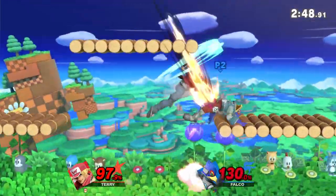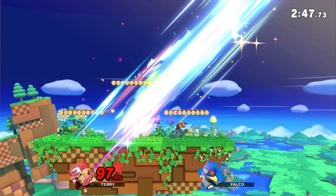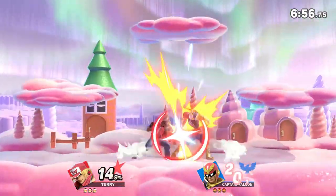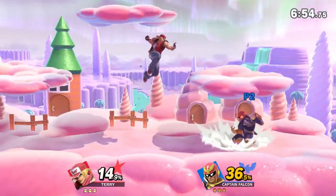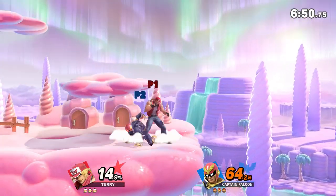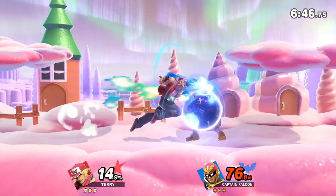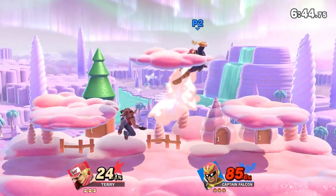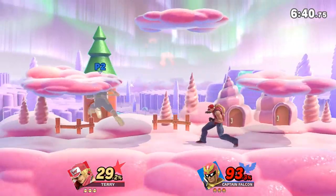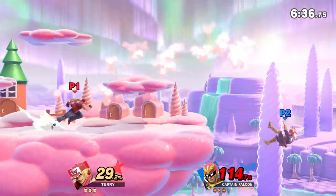You can use the aerial version of up special off stage to gimp recoveries — it's a pretty strong aerial version. Even just one half-jump distance out there can get a kill or gimp somebody with a poor recovery. You can also short hop neutral special at the ledge, which covers a lot more options and is a bit better than just normal neutral special to cover the ledge.